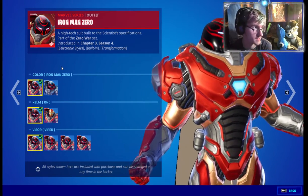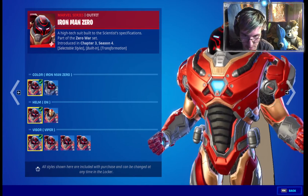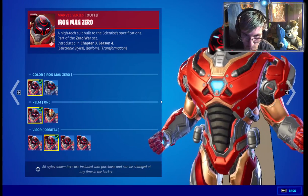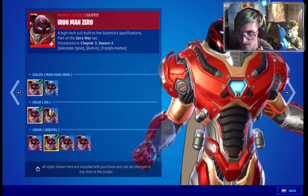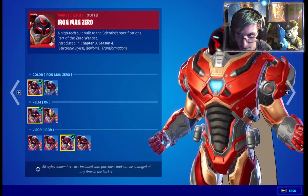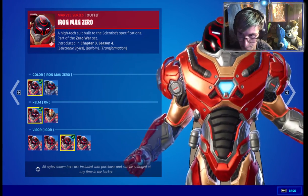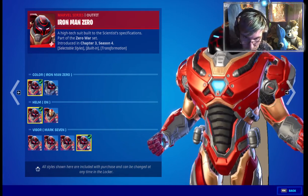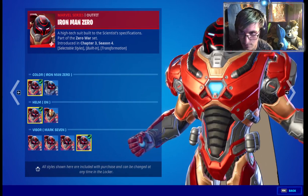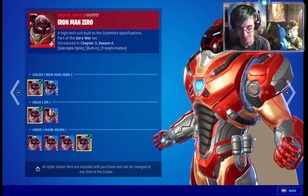Even though I only have three comic books, here we are — we got three selectable styles for Iron Man. We got Viper, Orbital — that looks insane, actually pretty cool — and last but not least the Mark Seven. That actually looks so cool; the Mark Seven visor looks great.